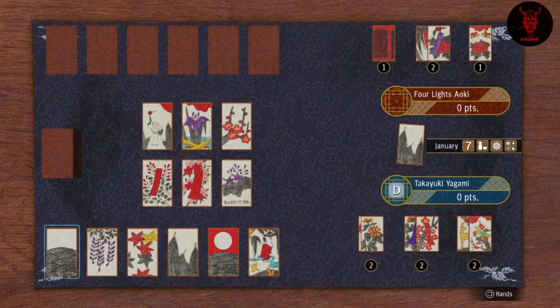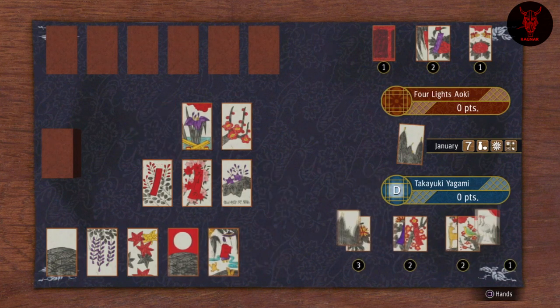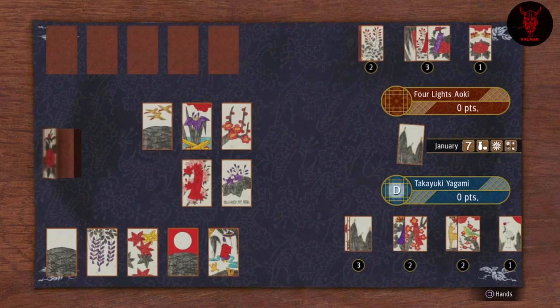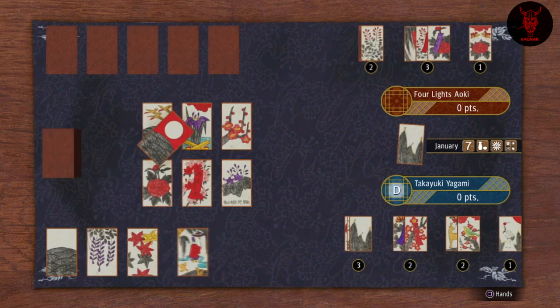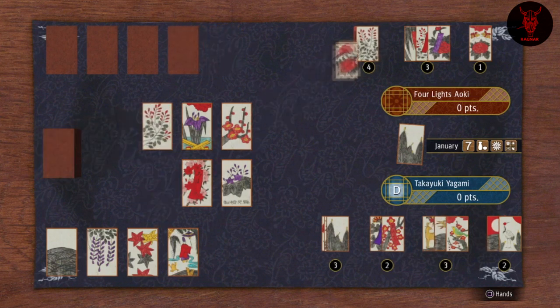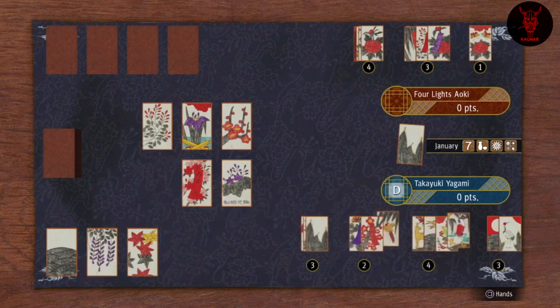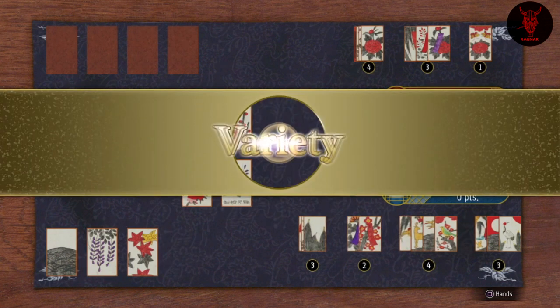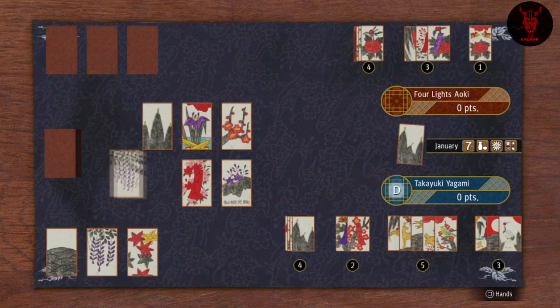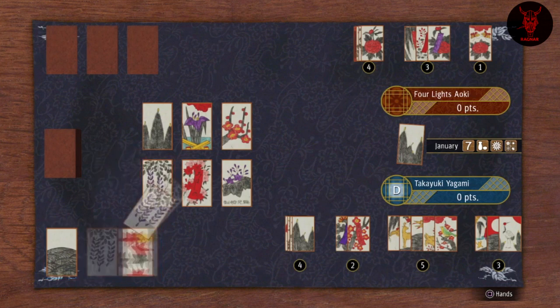There are loads of different hands — there's a little square button for hands if you want to research them. Personally I just pick random ones pretty much. I know there's bear, deer, butterfly, cherry blossom viewing, and certain others — a variety I guess. Calling Koi basically means you're going to continue the game; if you don't call Koi that's the end of the game.